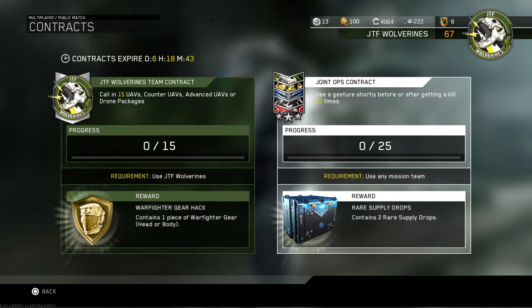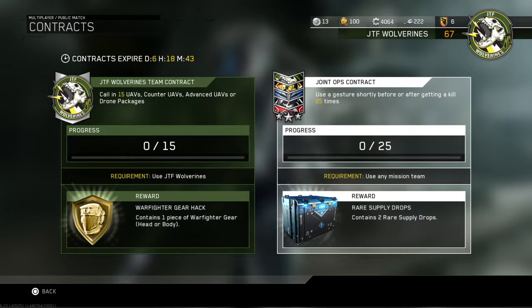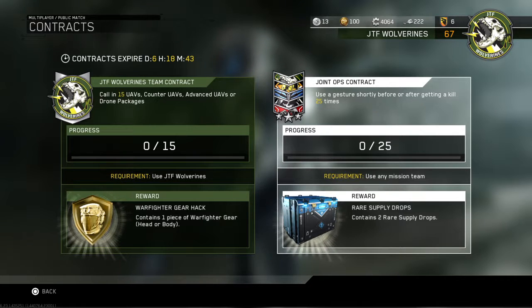The weekly contracts — I'll go over them real quick. We get a Warfighter Gear Hack header body, which is really nice. I like that, but I'm waiting for the FTL because I have a two-out-of-four percent chance of getting the one I want, which is Salter. We also have two rare supply drops with no requirement for that one.